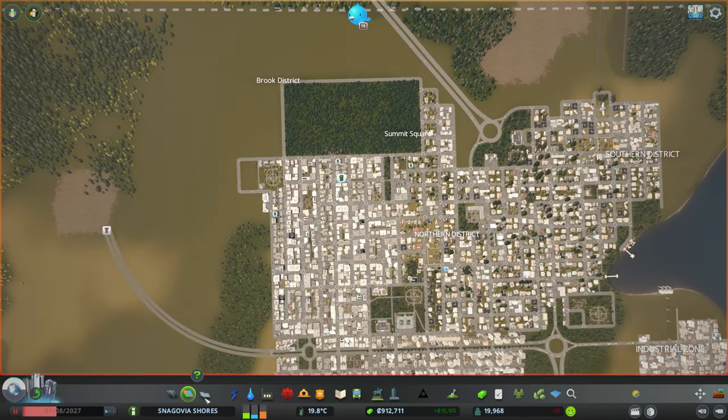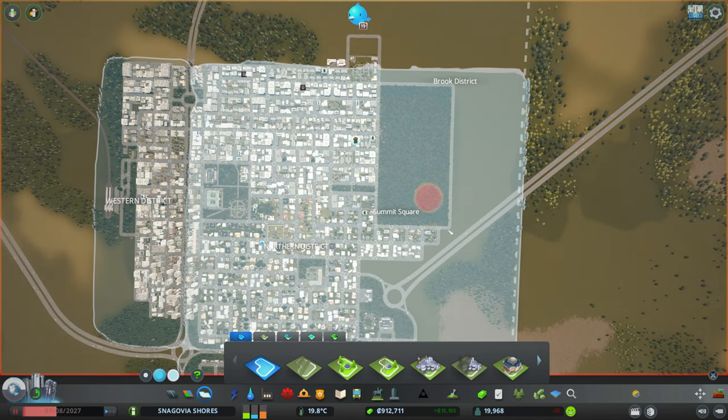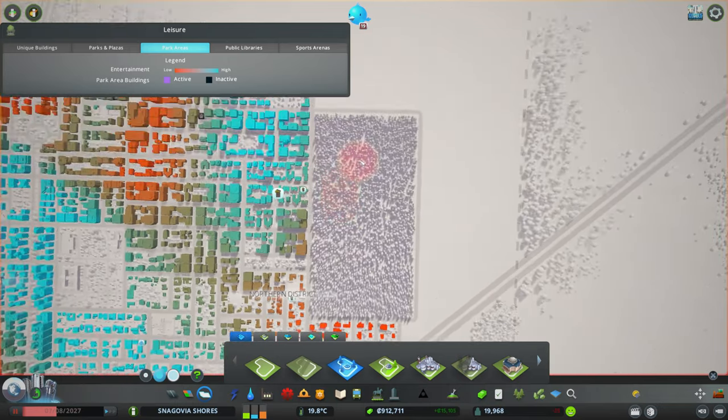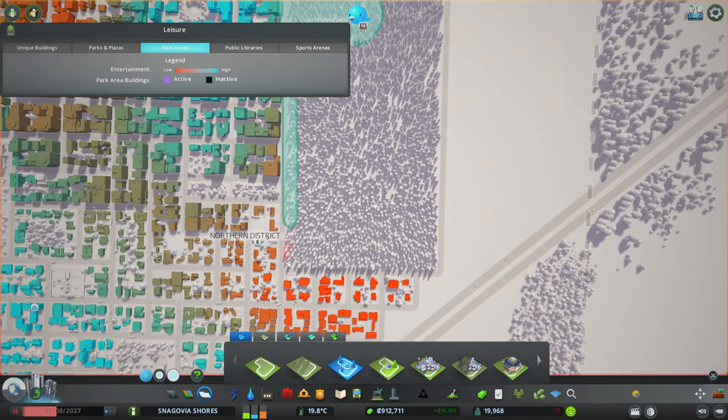So I was trying to do this, up until there — so this is the park, and then we can also draw this park. Maybe we can make it nice and small.